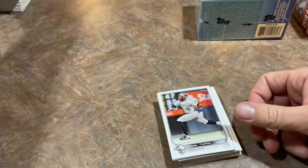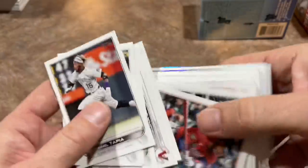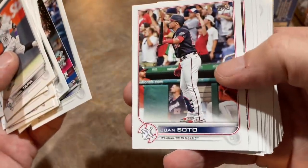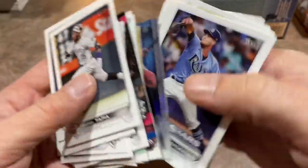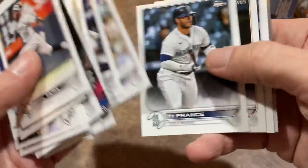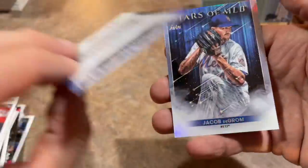There's a nice Raphael Devers — he had a great season last year. Here we go with our last little stack. Can I find one more Wander before wrapping this up? There's Adolis Garcia home run challenge. Bo Bichette Stars of MLB card. Jared Kelenic, Adam Frazier, Jesse Winker, Ryne Sandberg, Nolan Arenado, Shane McClanahan — good old Clanny right there. Fernando Tatis. Max Fried. Luis Robert — it is a Chrome Luis Robert card. And Jacob DeGrom is the last one. Final box of this video.